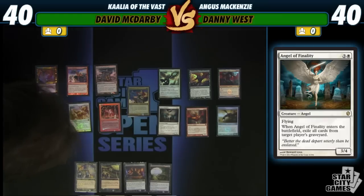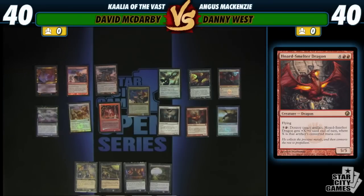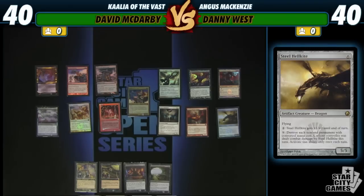From Scars of Mirrodin Limited — Horsemilter Dragon. What a monster. If you remember that format, any time your opponent hits six mana, whether it's Steel Hellkite, Horsemilter Dragon, Contagion Engine, or Contagion Demon killing all your guys — that was so terrible. This guy, there are tons of artifacts in Commander, everyone's got rocks. He can still lay the whoopin' on your opponents. And you have Steel Hellkite in a deck — a lot of ways to deal with opposing permanents.